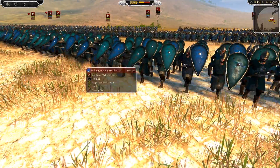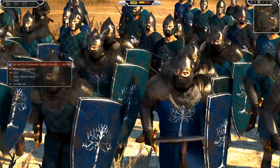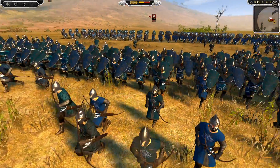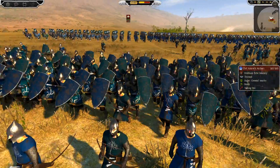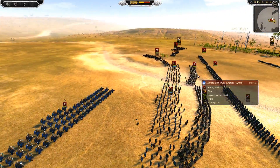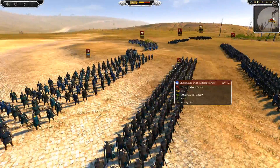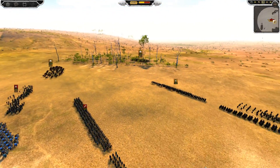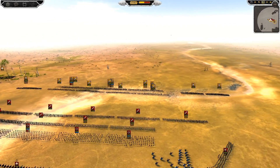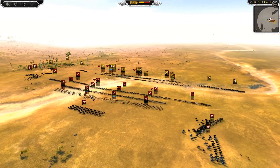We have the Dol Amroth squires already doing their business, with dismounted knights behind them. Then we have some prince guard over here which look very nice and nasty, and also some dismounted swan knights on the far side, with the mounted ones already chasing stuff down. We'll put it back to normal speed — it's a very quick-paced battle so there will probably be a fair amount of slow-mo.